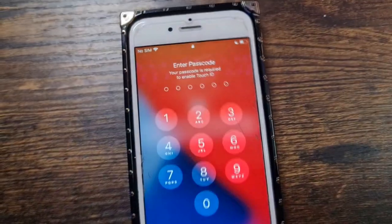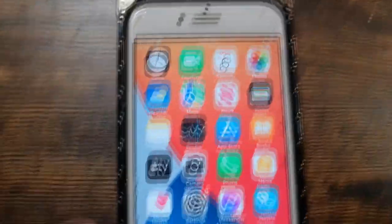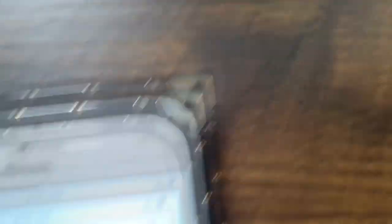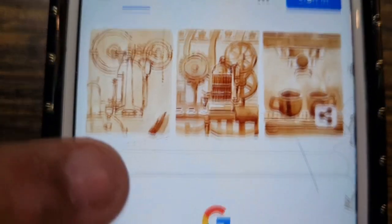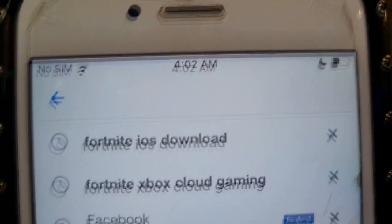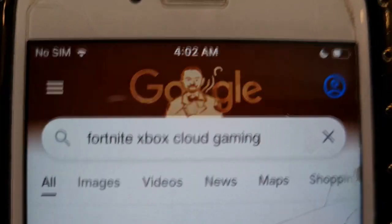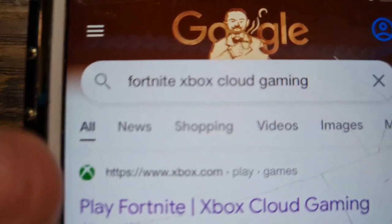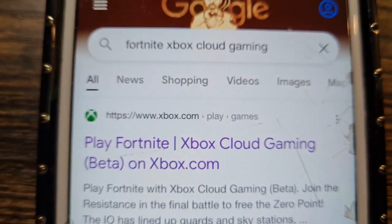Now we're gonna do the same thing on mobile. Let's start over. Go to the internet browser and go to Google. Type in 'Xbox cloud gaming,' click on that — it should be at the top. Remember, www.xbox.com — do not forget about that. Click on that right there.